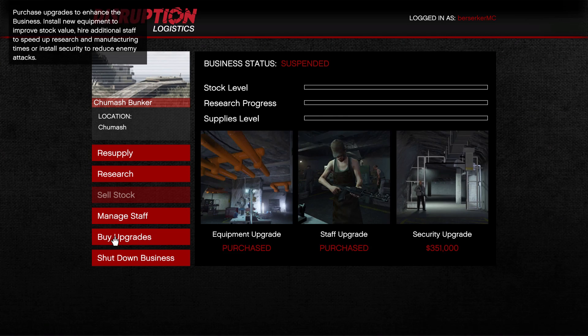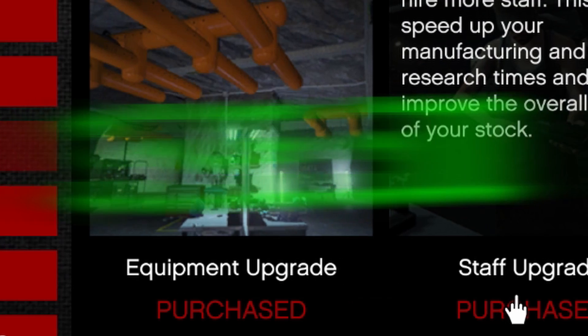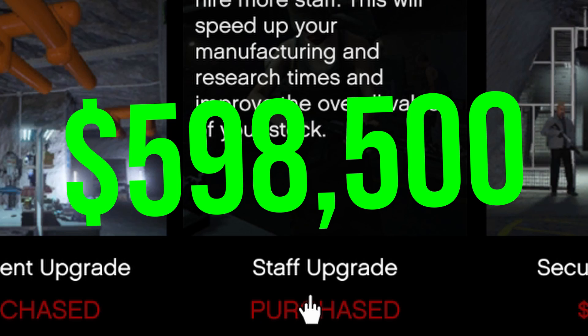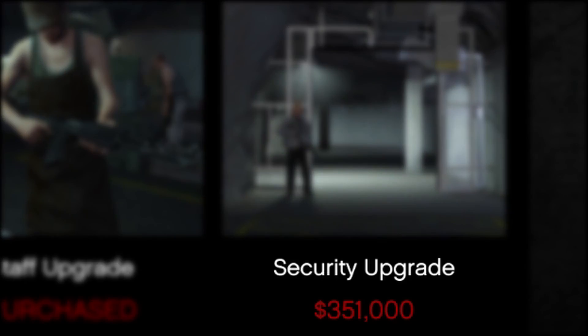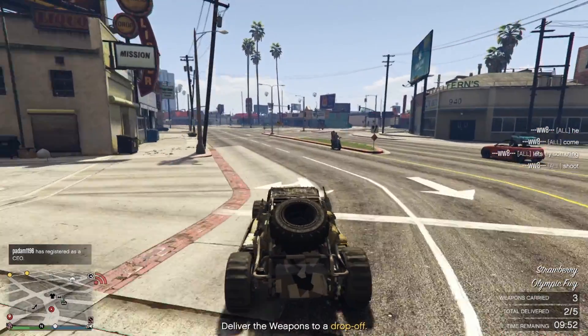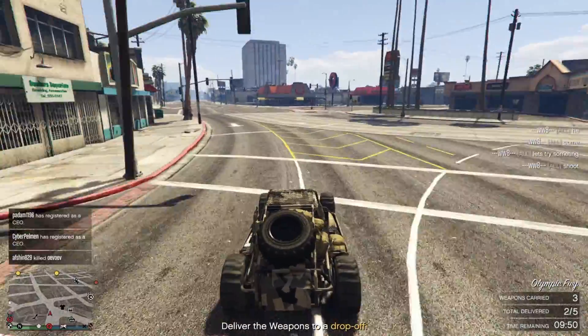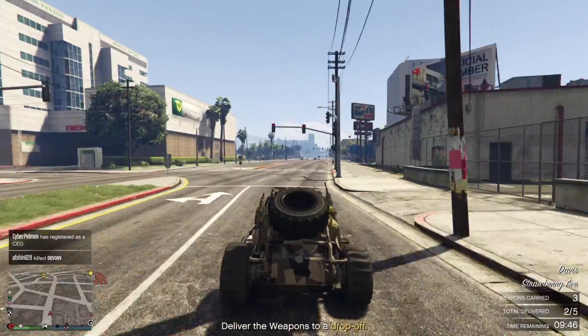There are 3 upgrades you can buy for the bunker: the equipment upgrade costing $1.1 million, and the staff upgrade for $590,000. The final option — the security upgrade costing $350,000 — is in my opinion unnecessary and a waste of money. With the upgrade, the likelihood of the bunker being raided is reduced. However, the amount your bunker is raided is very rare, making this upgrade a waste of your money.